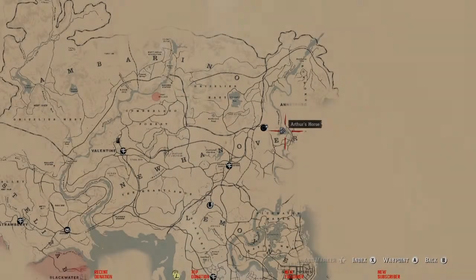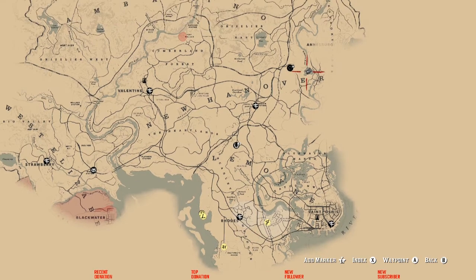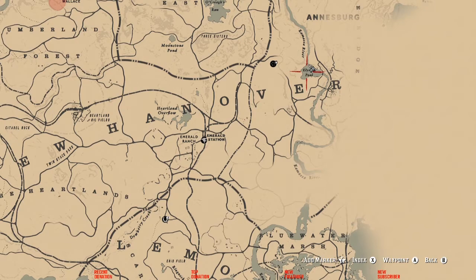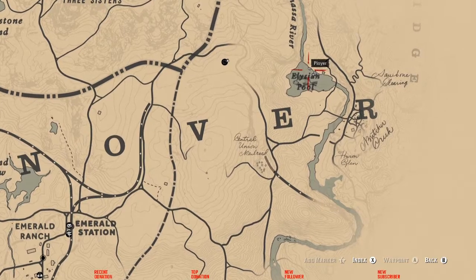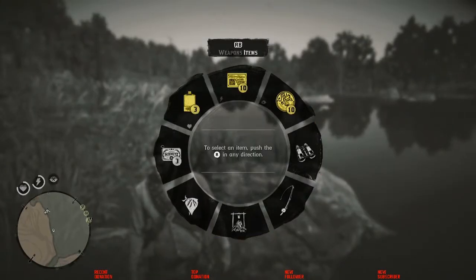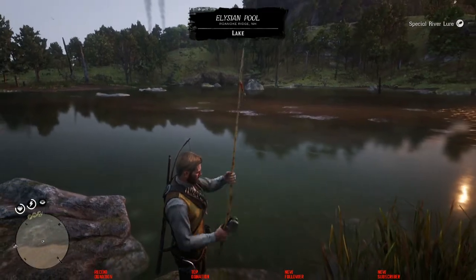What's going on YouTube? This video is for the legendary perch in Red Dead Redemption 2. The location is northeast of Rhodes, right there on the map. I believe it's Ellison Pools — something like that. Anyways, you're going to need the special lake lure for this one.